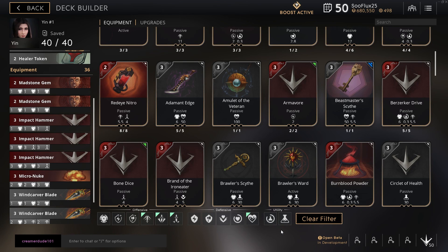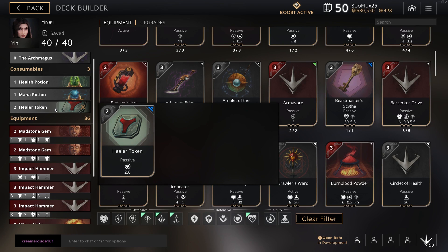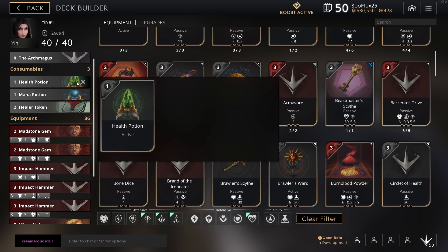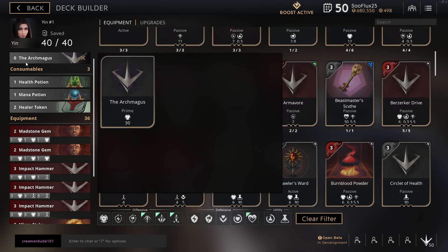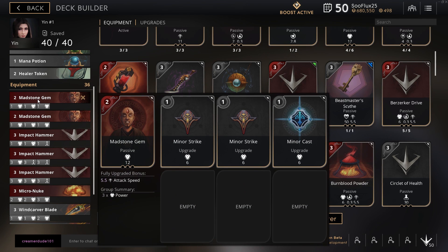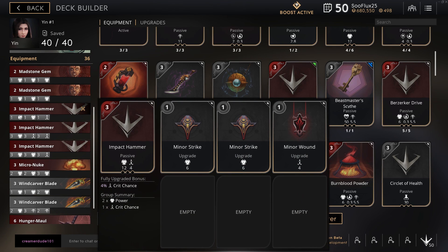Alright, let's get right into it. If you guys are off landing you need a healer's token — this reduces 2.8 HP per second. You have a mana potion that reduces mana and health. Then Archmagus — that's my prime card. For the happy stone gems you have all minor strikes.